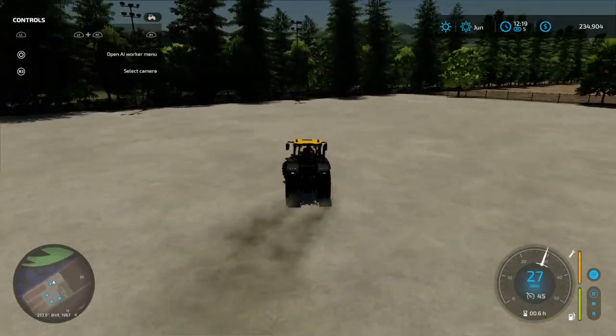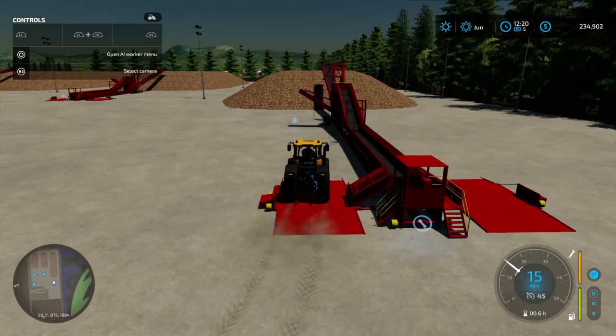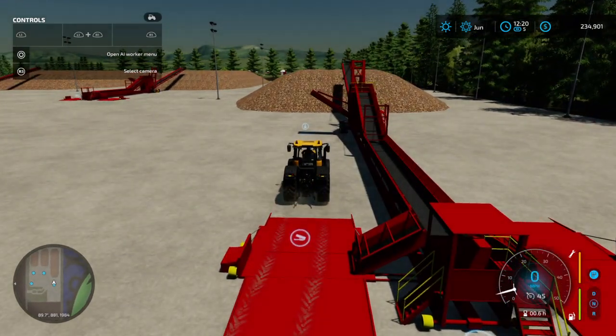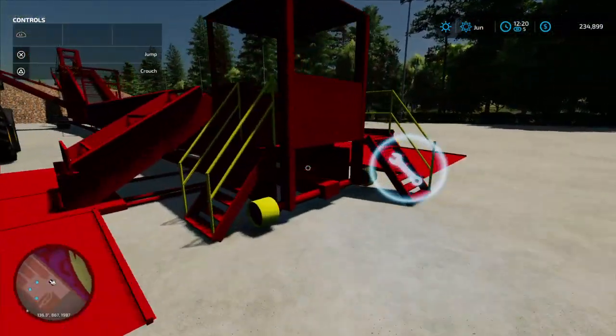You would just come up here — I think it's all for — you put your trailer there and unload there. I think these are all for sugar beets, that's what it said.